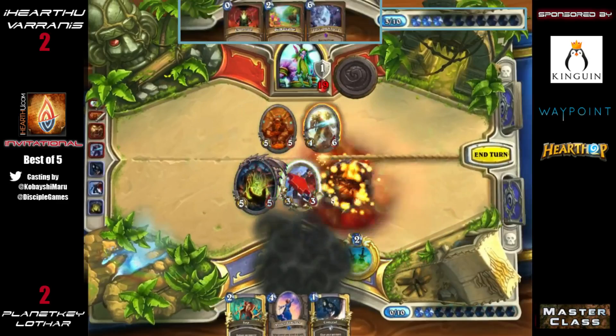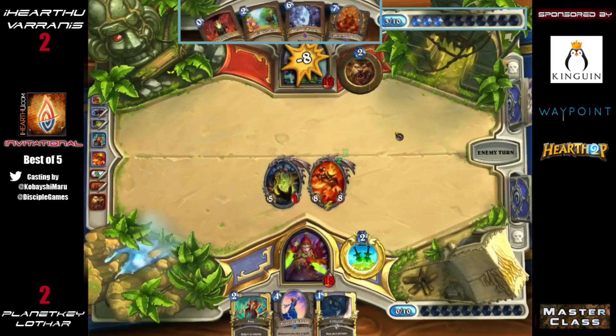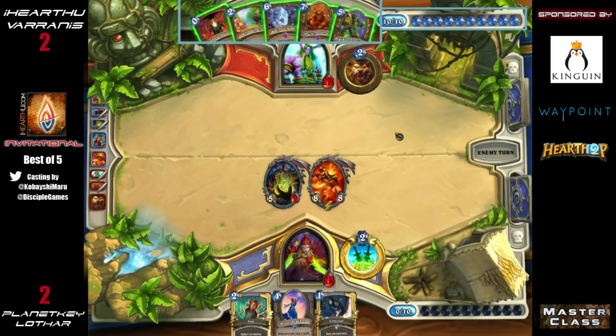It hits face but also keeps him alive to deal with everything other than Force of Nature plus Innervate plus Savage Roar plus hero power. If he draws Savage Roar — let's see what it is. It's Druid of the Claw — bummer. I think he has to Force of Nature here to take out the Loatheb. But how does he deal with Rag in this situation?